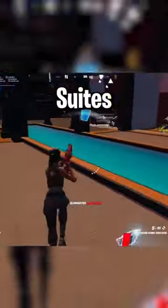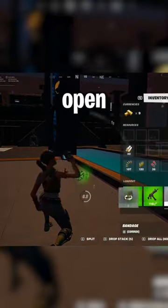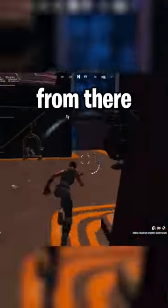The last vault is at Sanguine Suites. You're going to want to enter the building in this open area towards the middle, go straight from there, and then down.